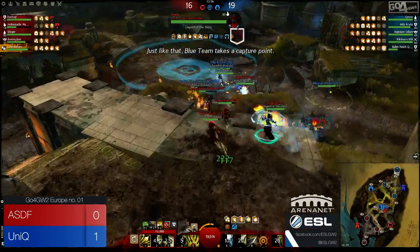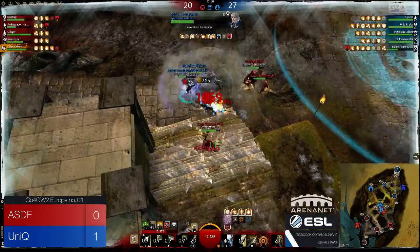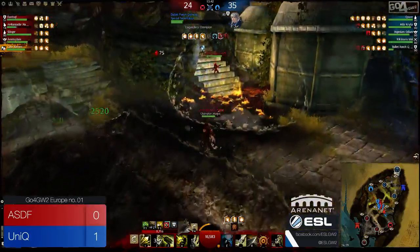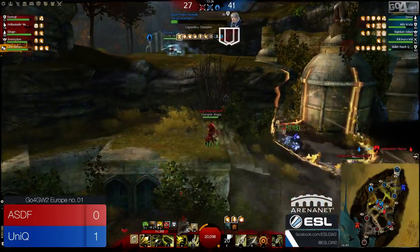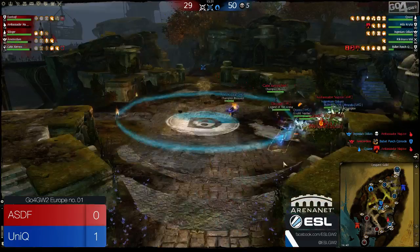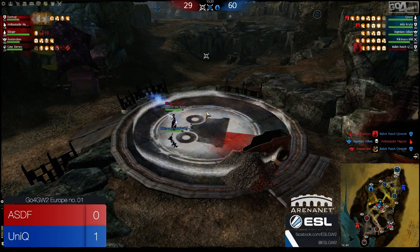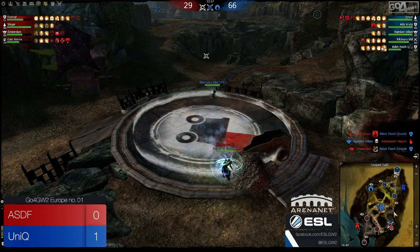They're trying to section people off. It's always going to be Bullet Punch as the main target — not in terms of skill, but in terms of taking him out of the fight. Look at what red just did — they've completely ignored the point and focused so hard on Bullet. Bullet pulled off point and was aware of that. Even if he dies now it's worth it because they got the node. Ricky just went for the decap on Quarry — complete dominance at the moment for Unique.